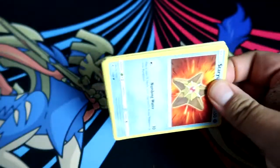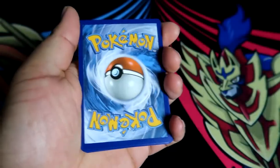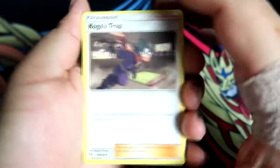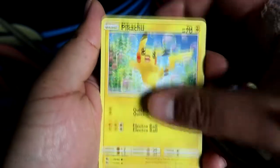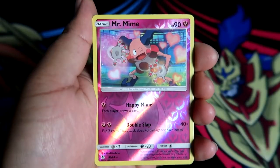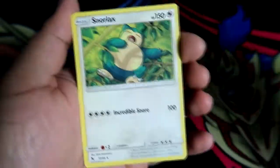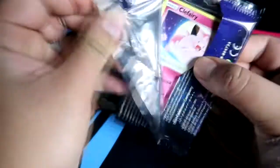Second pack: Cocostrap, Lt. Surge's Strategy, Chansey, Staryu, Voltorb, Pikachu, Jigglypuff, Ekans, reverse holo Mr. Mime, and a Snorlax non-holographic. The Raichu tin isn't doing so good so far, hopefully the third pack gives us something.